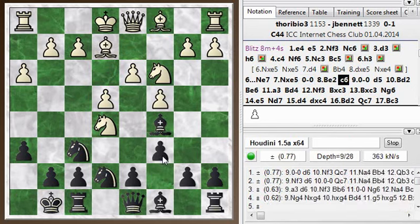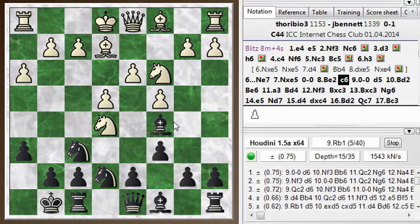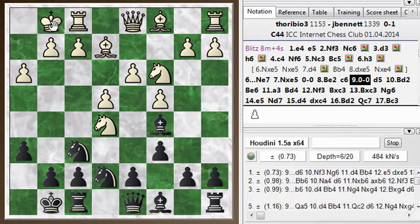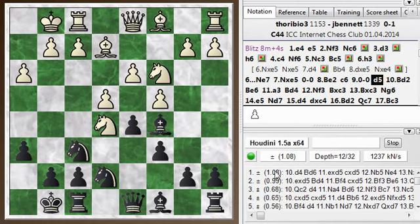My plan is to play c6 and d5 and try to open things up a bit. This may not be objectively the best plan, but I want to try and create some open lines and complicate things - maybe a good practical decision. White castles. I go ahead with d5, and you'll see the engine doesn't like it.